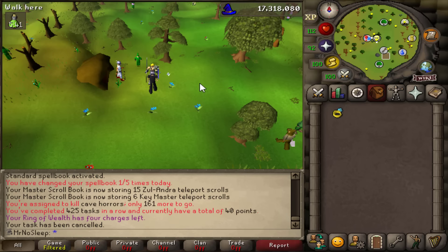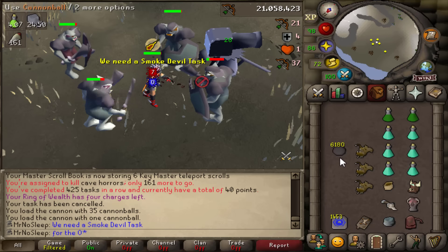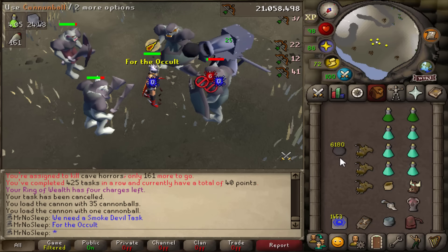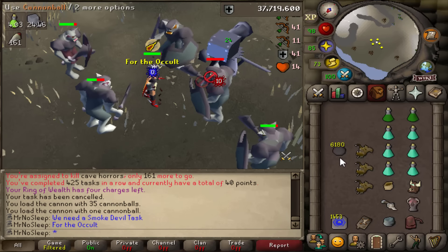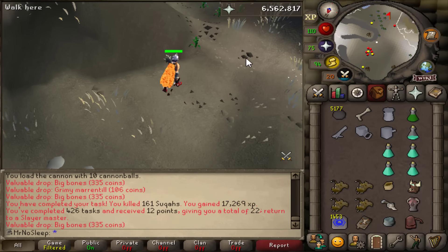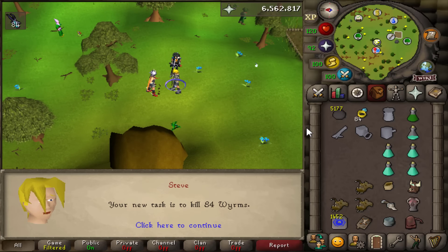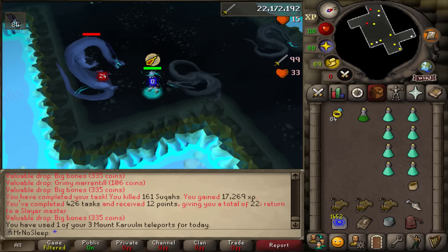Let's get a new Slayer task. We got Suqahs, but we really need a Smoke Devil task for the Occult Necklace. I never have any Slayer points because I'm always canceling tasks just trying to get assigned Smoke Devils. I'm almost a whole Slayer level in without a single assignment of them. Now we got Worms.